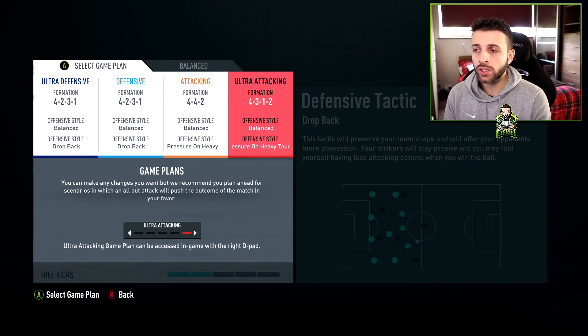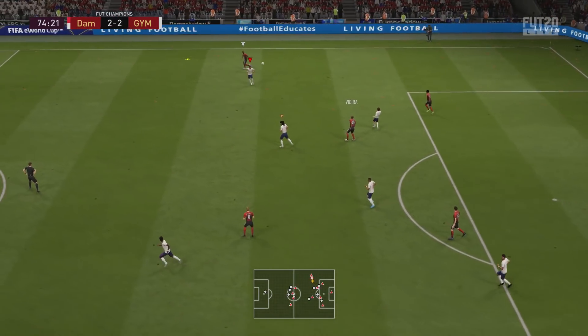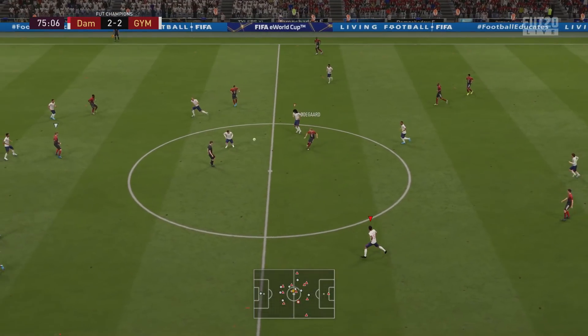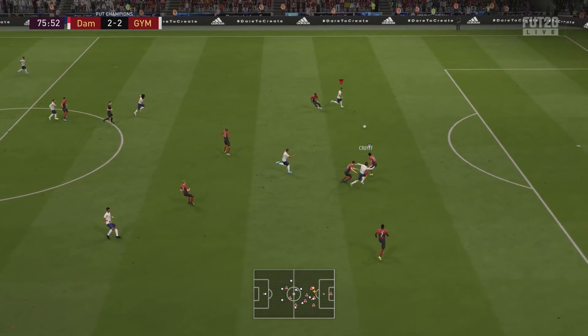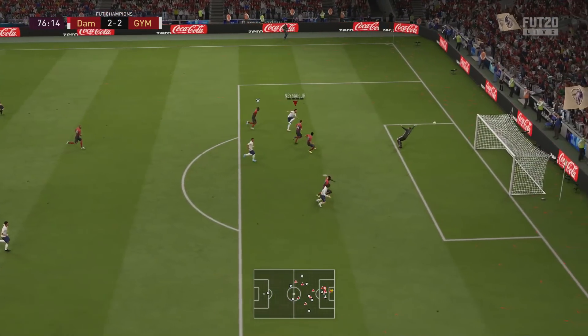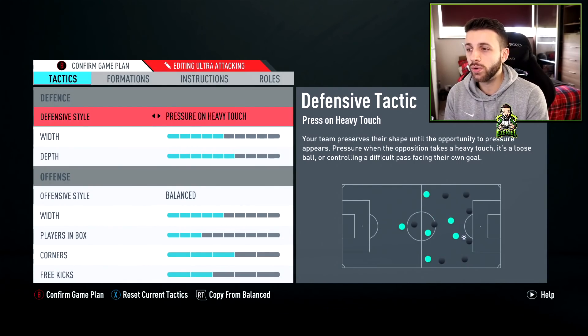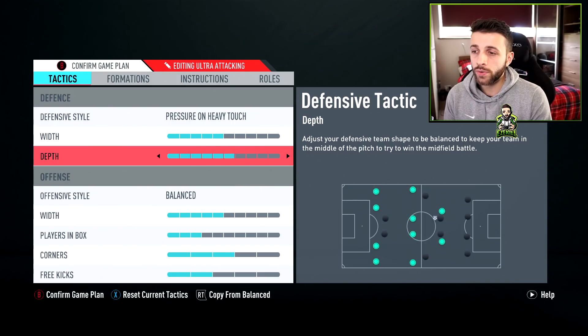Here is the formation I go to when I'm losing and need a goal — whether I've conceded in the last few minutes or I have 10, 20, or 30 minutes left and decide to apply pressure. Again, I use pressure on heavy touch. I don't use constant pressure or press after possession loss — I feel those are too committed and can drag you out of position. Pressure on heavy touch basically has your AI detect when the other player has limited passing options, then marks up those passing lanes so you can win the ball back and counter quickly. I've gone for 5 width and 6 depth.